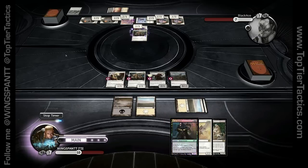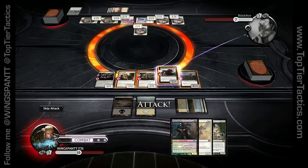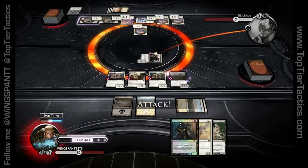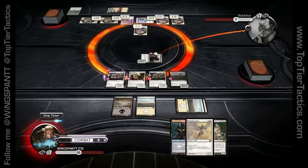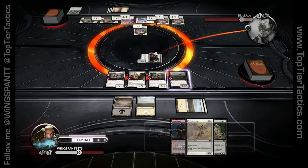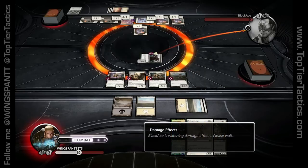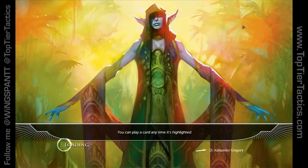He can't kill me next turn unless he gets some kind of boost where all his creatures get +1/+1. I could survive and get one extra land, play the Angel and attack, gain some extra life and hold off for another turn. Oh — he loses! I didn't even calculate that. Alright guys, I'm Wingspan TT and I'll see you at TopTierTactics.com. Cheers, goodbye.